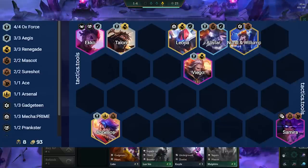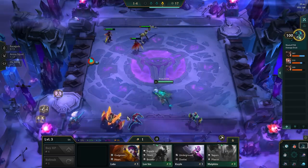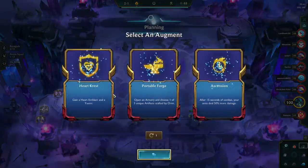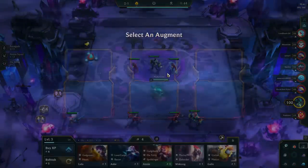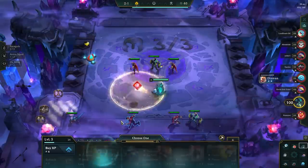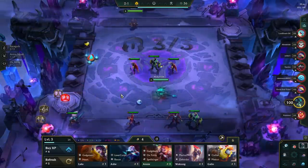With set 8 introducing hero augments, there are even more ways to change up the comp. The best hero augments are usually the ones that fit with the units already on the board. Hero augments are very volatile, so always check the data in tier list videos to determine which is best for the comp every single patch. In general, prioritize support augments of units already on your board to provide Viego more stats.